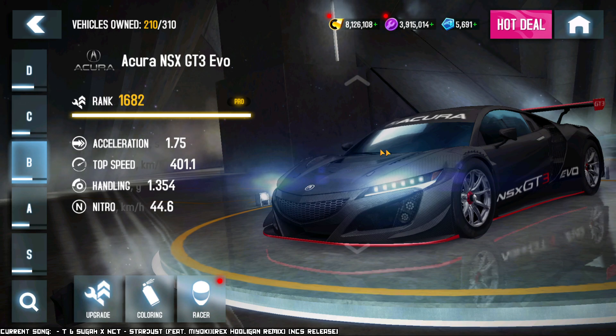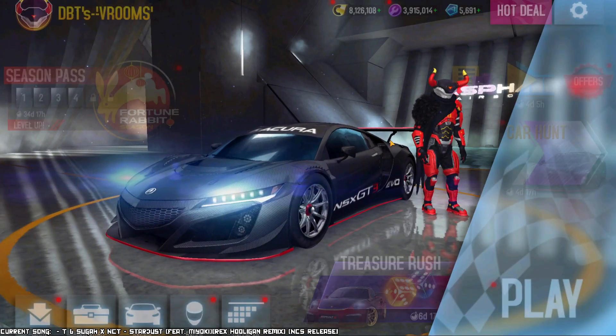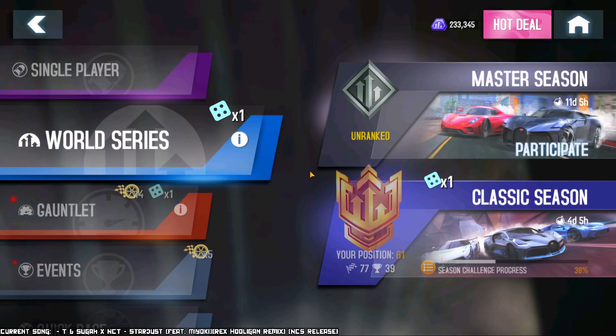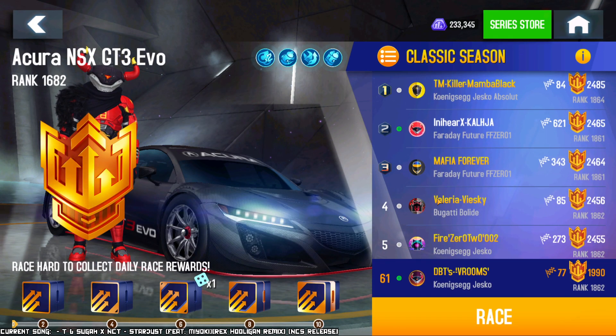I don't like that this doesn't have color variations, but it's fine. We're going to test this in multiplayer, in the World Series Classic Season. I'm going to record every single race that I do with this — I'm not going to cherry pick. If I win, I win; if I lose, I lose. I need to activate my boosters and wait in queue, so I'll save you watching all of that.